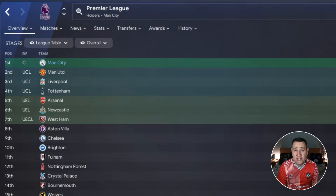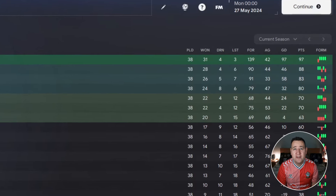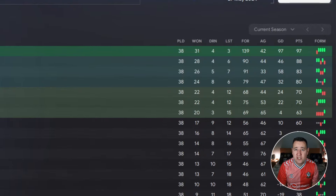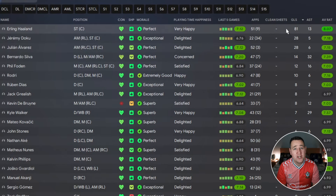In the Premier League, we won 31, drew four, lost three. We scored 139 goals and conceded 42, with a goal difference of 97 and a points tally of 97. On to the goals — it's no surprise we scored a lot of them, and Haaland's got the most.